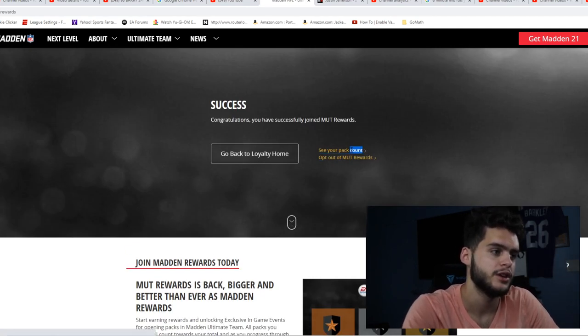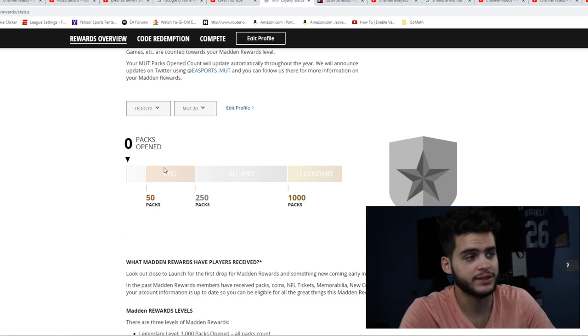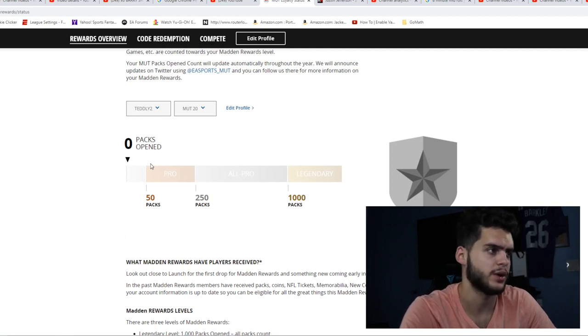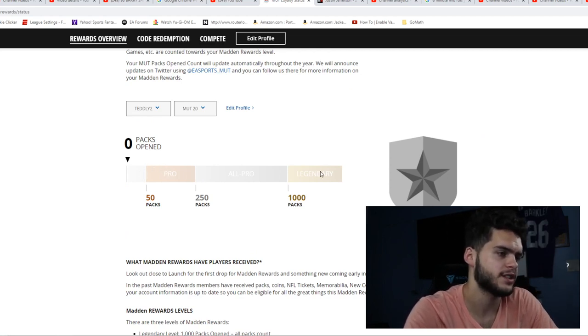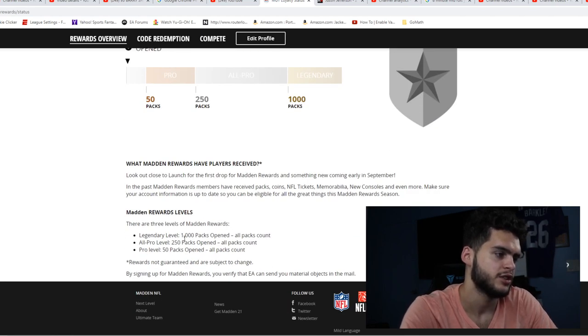This is my PC account so I have zero packs opened here. My Xbox account is legendary — in literally such a short amount of time it's unreal. Even if you go on one Gridiron pack opening, that's like 25 packs and you're halfway done. Go on two and you're already there, plus your free packs. It's super simple.